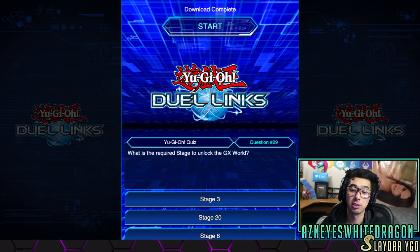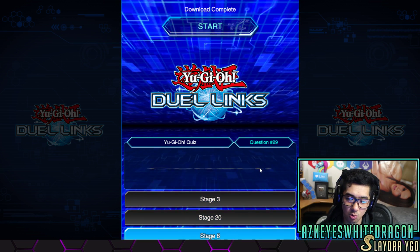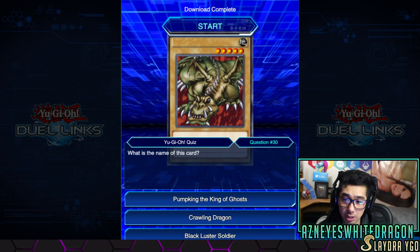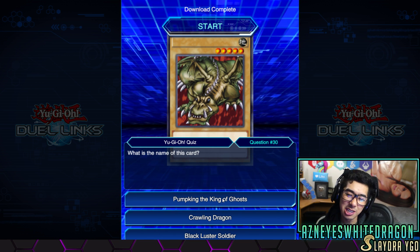All right, anyways, what's the required stage to unlock the GX world? Shoot, I think it's like the first one, right? I think it's eight. Oh. All right, what's the name of this card? Black Luster Soldier, pumpkin. Dude, some of these are like too easy. Like does that look like a pumpkin? No. Does that look like a Black Luster Soldier?